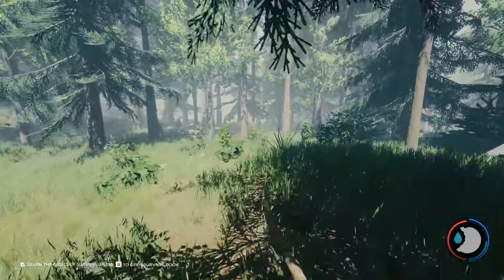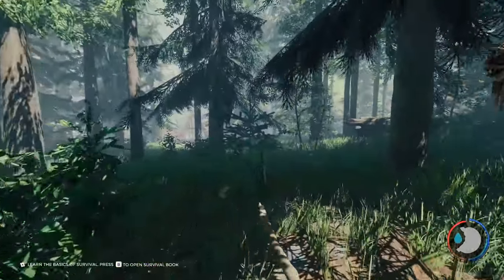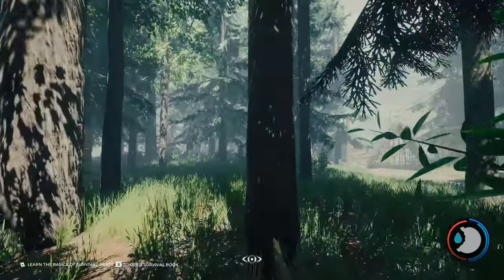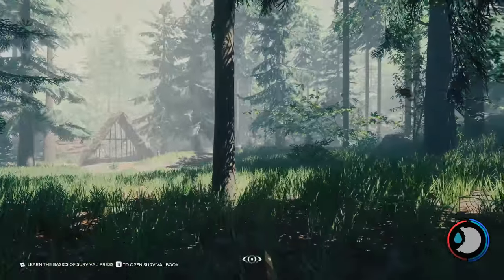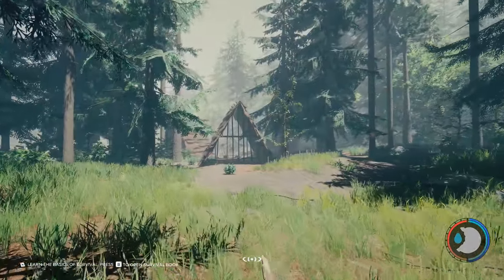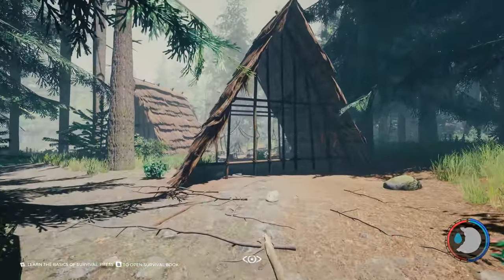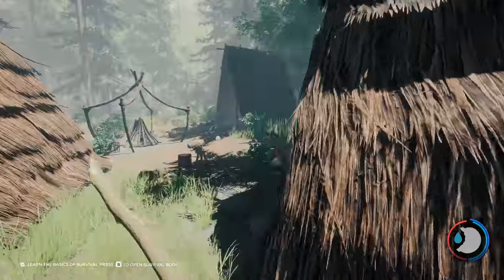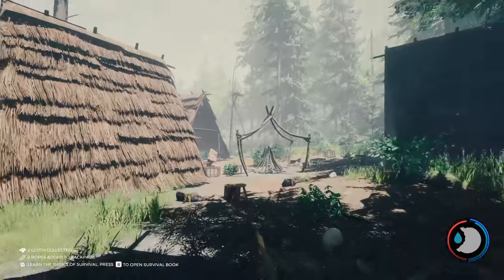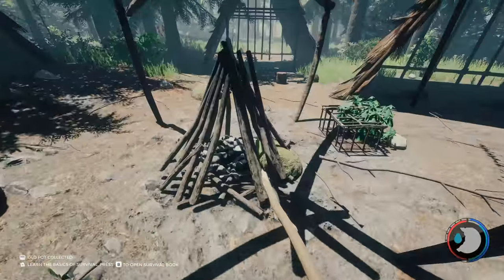I'll show you the process you should follow because you might not be fortunate enough to get a slingshot on your first day. This is a cannibal village. I'd recommend sneaking in because there's a good chance cannibals are spawned out the front of the cave entrance or they've spawned in the middle of the village. I can't see any so I'm pretty good. Once you get inside, pick up anything and everything you can.